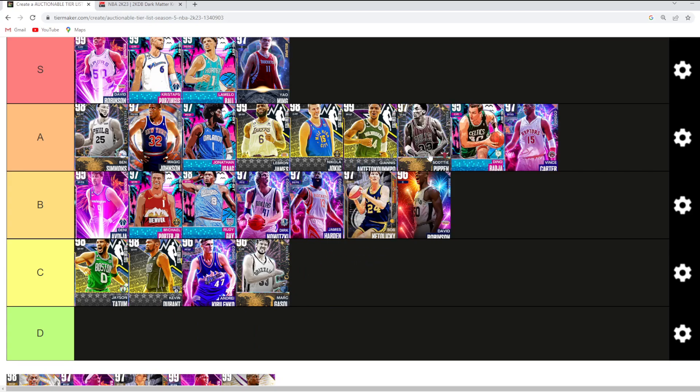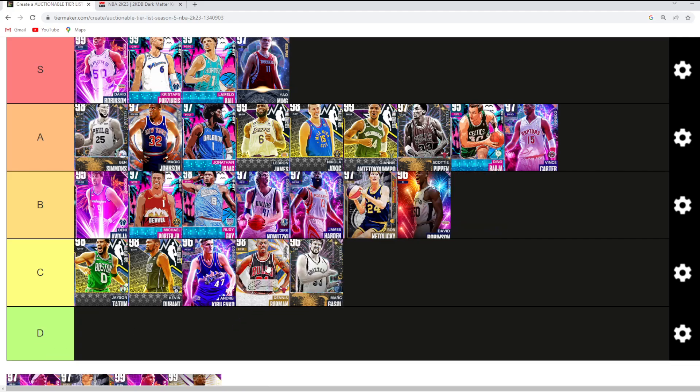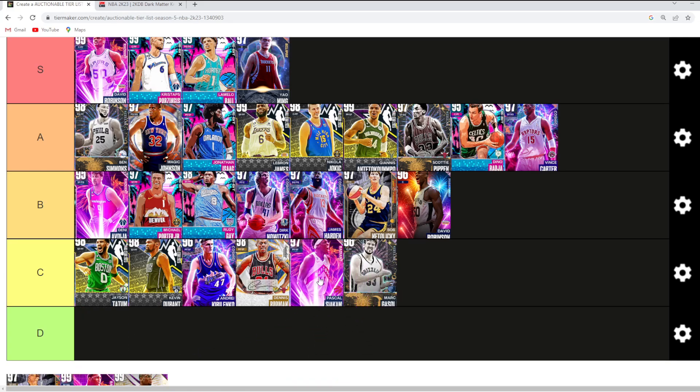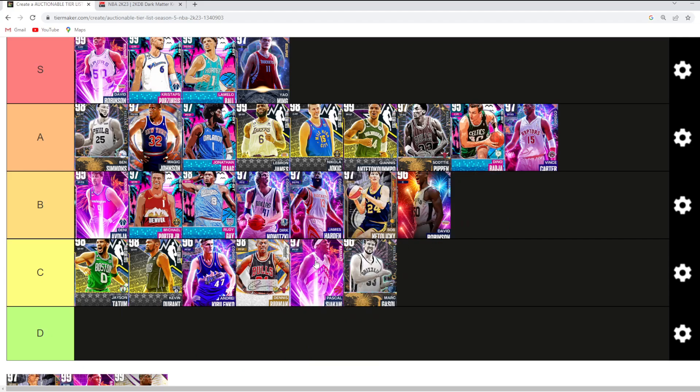Scottie Pippen — a super good two-way shooting guard and small forward. Can play defense really well and does have a very good jump shot. Dennis Rodman — honestly I don't like this card too much. I think he's just maybe a better AK. Same thing with Pascal Siakam — you could argue Siakam in B tier because of his jump shot, but I think you probably got to throw him in C tier. I think these three small forwards — AK, Dennis Rodman, and Siakam — are all very similar at the small forward position.